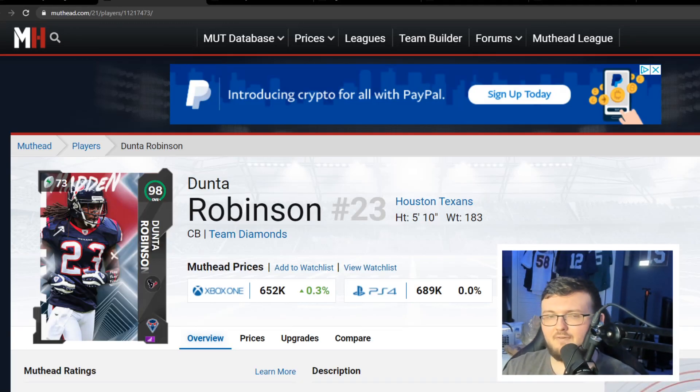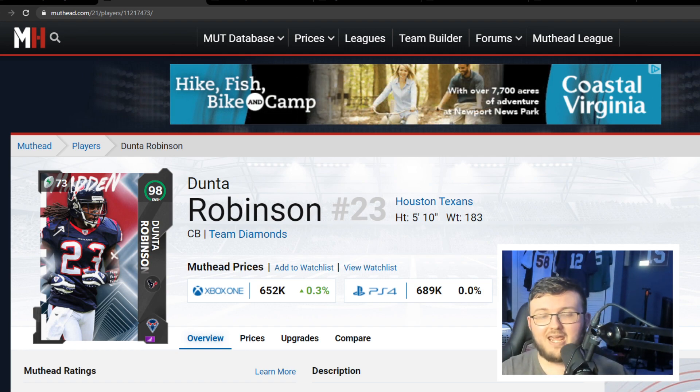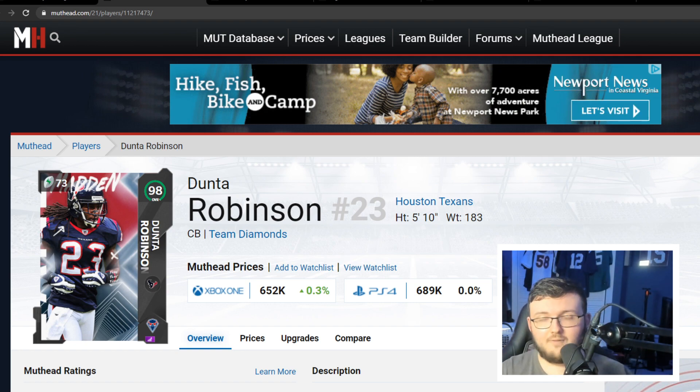Hey guys, Mucky Mutt back here for another video. Today we're going to be talking about the top 5 cornerbacks in Madden 21. I'm going to try to explain this to the best of my ability because everyone's top 5 will be completely different depending on what you classify a good cornerback as, plus what archetype you want to use. You could be a strictly zone coverage type of player, a man-to-man player, maybe a slot guy, a hybrid guy.